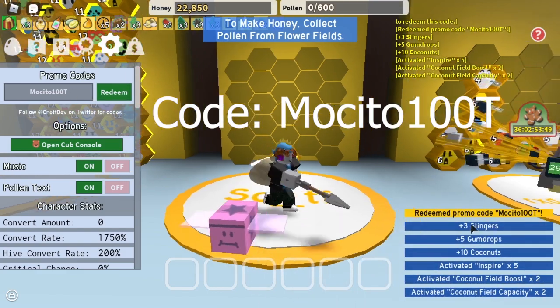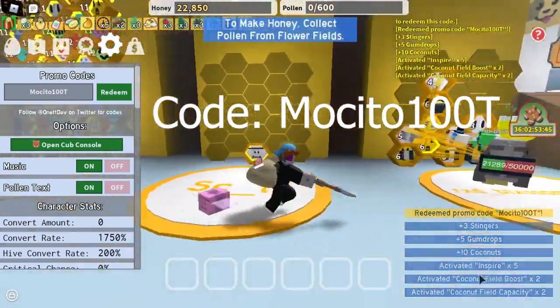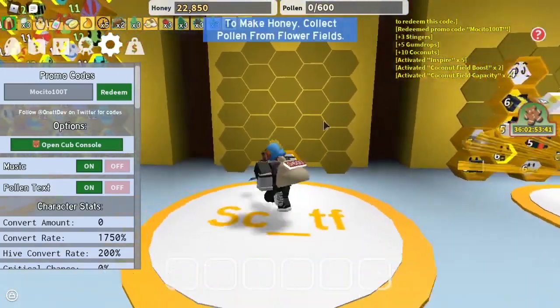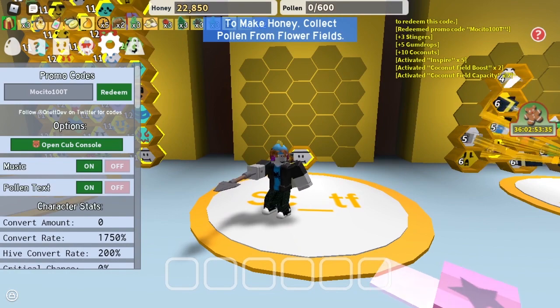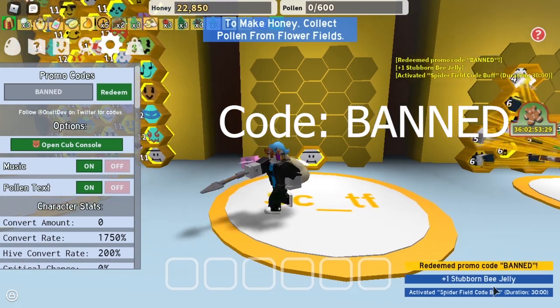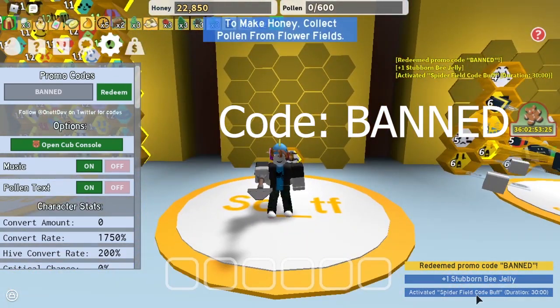The next code is Mercito100k. Type that in, redeem. 3 stingers, 5 gumdrops, 10 coconuts, inspire times 5, coconut field boost times 2, and coconut field capacity times 2. The next code is banned. Just type that in, redeem. Get 1 stubborn bee jelly and spider field code buff, which gives you 100% extra spider field pollen and capacity while you're in it.